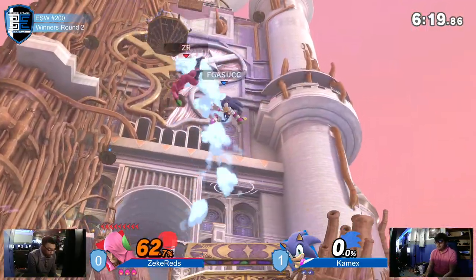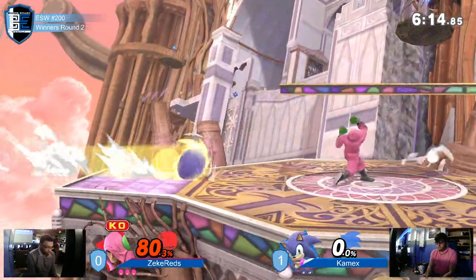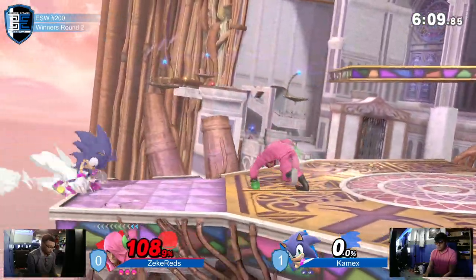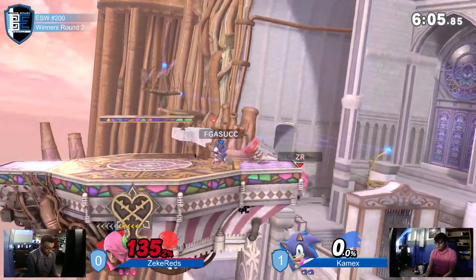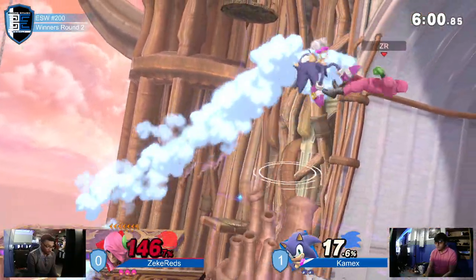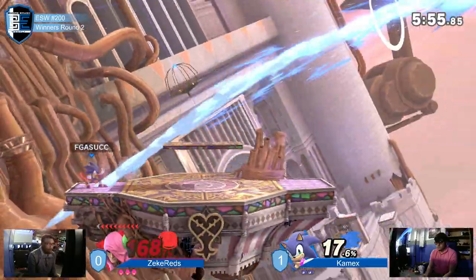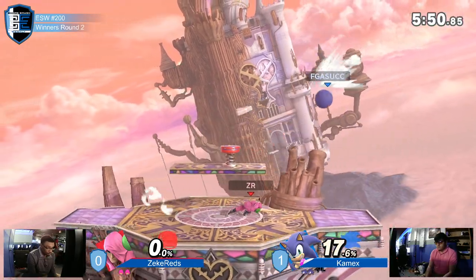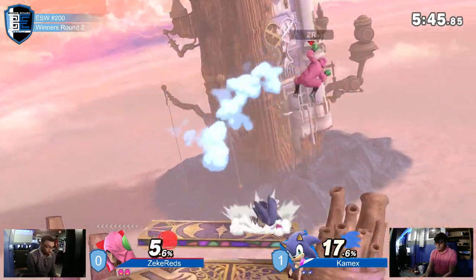All it takes is one interaction for Sonic to close that stock out — one of the best edge guarders in the game versus the worst single off-stage disadvantage. The question is how does Mac find his way back to keep that stage control. Frame one jab is not going to do anything swinging in the air, and Sonic is going to try to turn this boxer into a shadow boxer. He finds the stock anyway and we are at an even game — only 17% in.